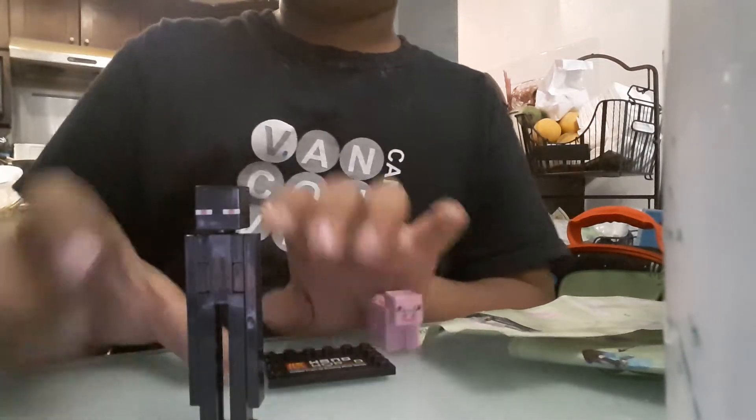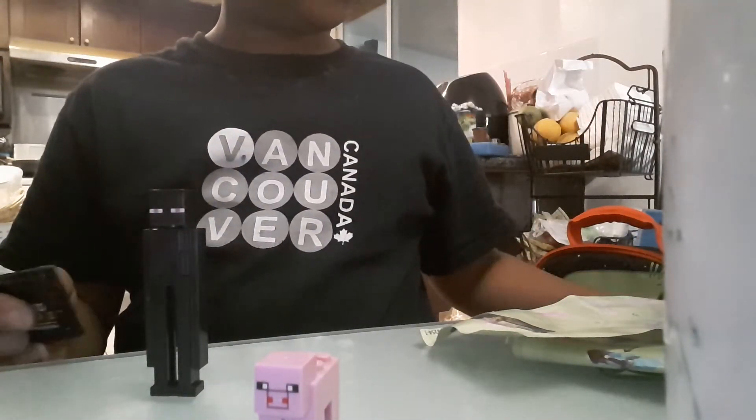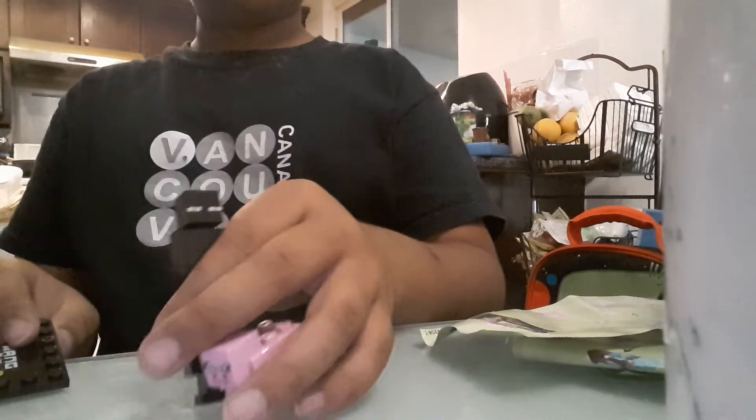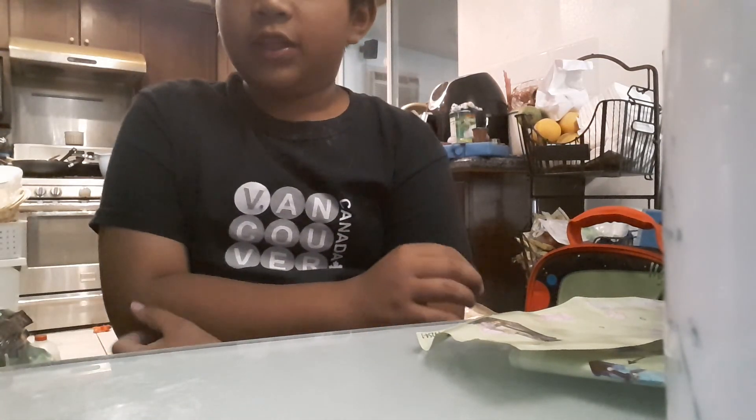Here is the finished enderman, here is the pig, and here's the sandstone block it comes with. I have no extra pieces this time — yay! I'm going to put these on the platform with the others. Now I have three built. I think this pack comes with eight total — I bought eight of these. That's all for this video, bye!